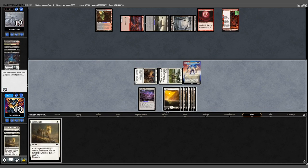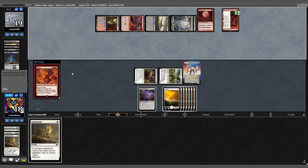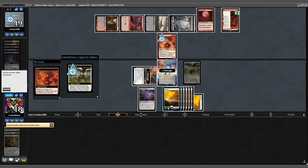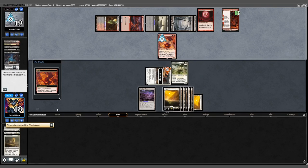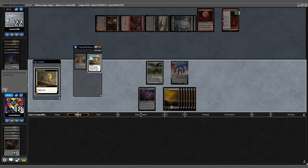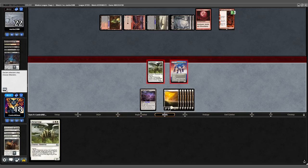Play a land and pass. Fable advances to chapter 2; opponent keeps their card. They cast a Fury — not as successful as they hope. We Ephemerate our Flickerwisp, target our Solitude, then get Farmhand back. Solitude hits the Fury. We will not rebound the Ephemerate. Back to our turn, Flickerwisp in hand — attack for 6.